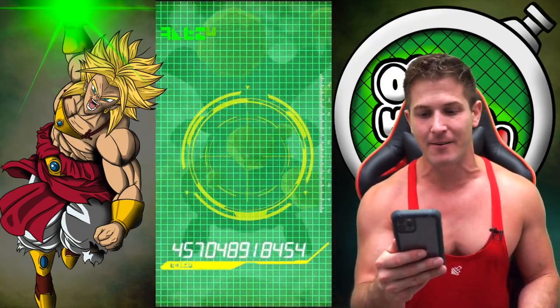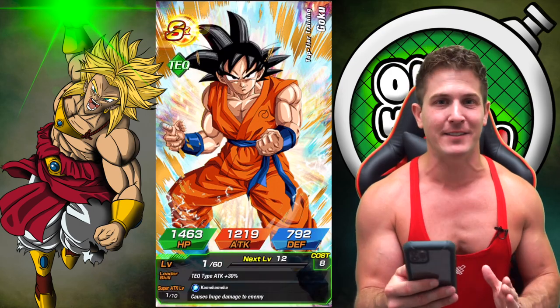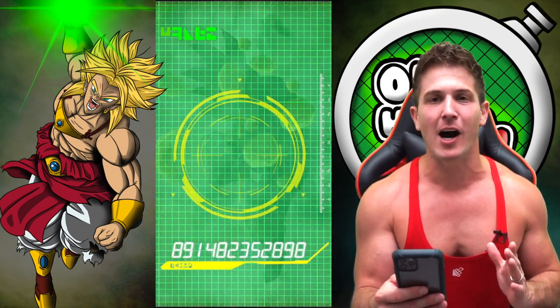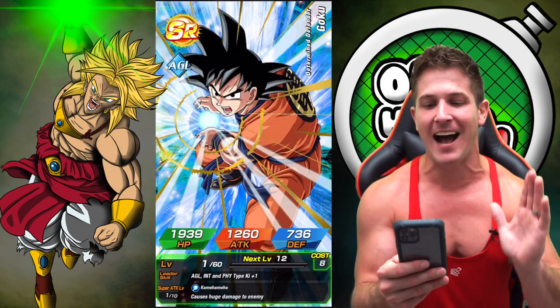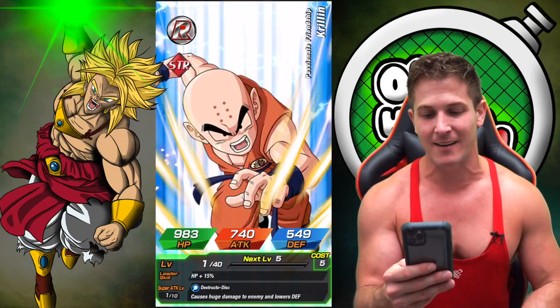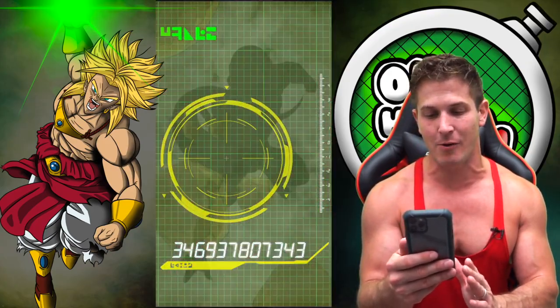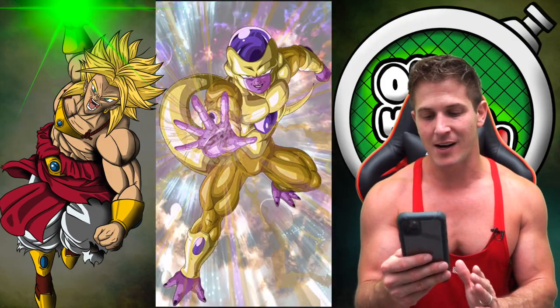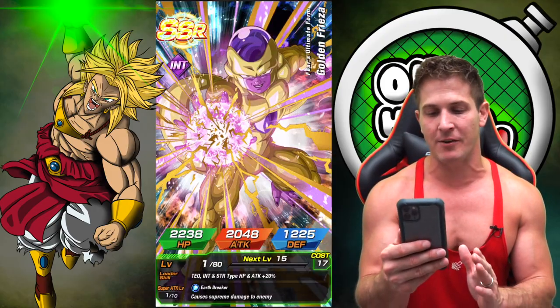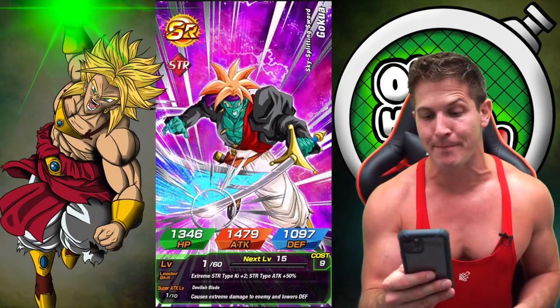We can still pull an L out right now. Fire multis, baby - fire multis. You guys must have all raised those hands real high for this video on that spirit bomb luck. All right, let's go. King Cold Angel - no, we don't need you. We got the most garbage Frieza unit possible, but that's okay. We can still pull L Nappa - let's go.